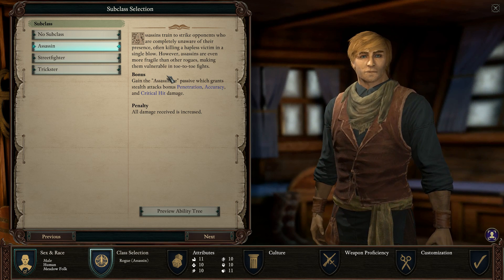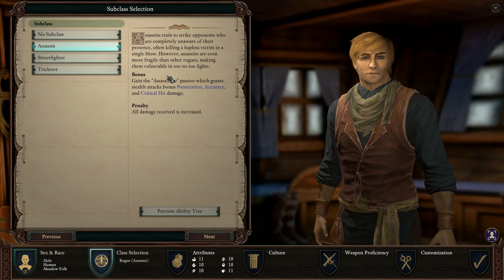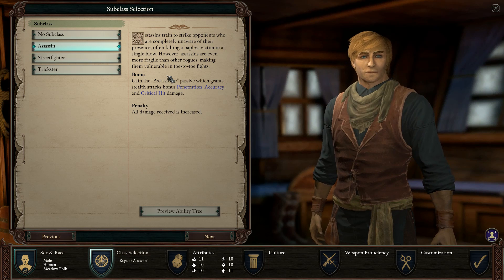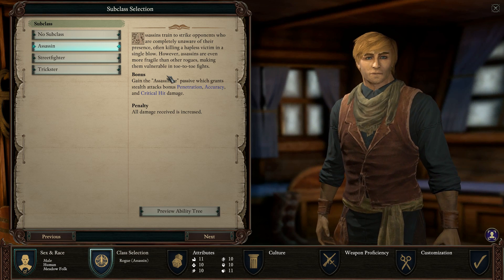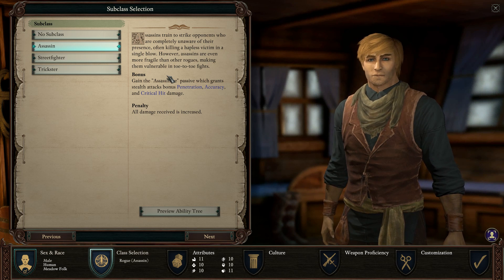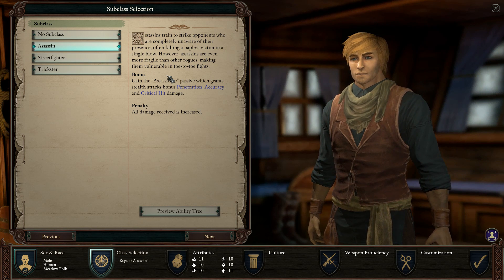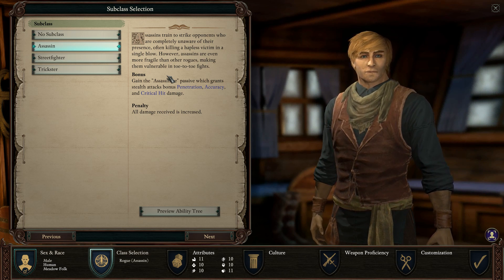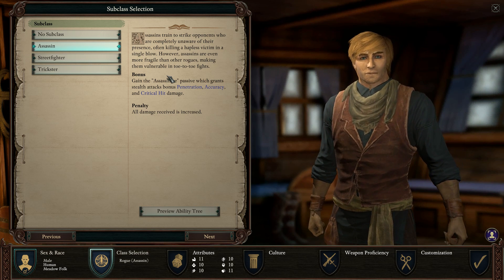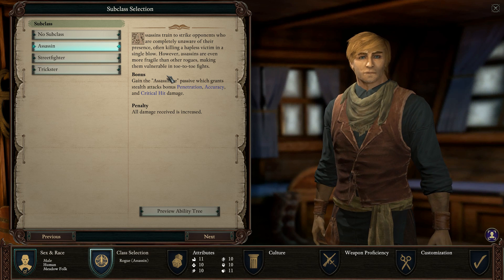Assassin is very squishy, but assassins one-shot enemies — they've got huge crits and a lot of armor penetration. The best multi-class with assassin rogue is paladin. Paladins have the sworn enemy skill; you mark your enemies and you deal tons of damage. That's definitely the best way to go multi-class.